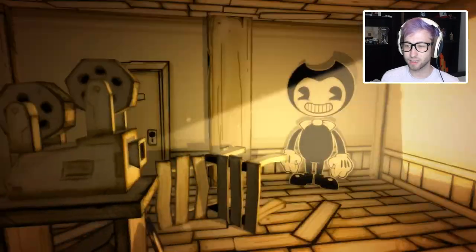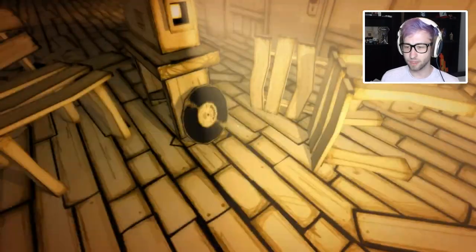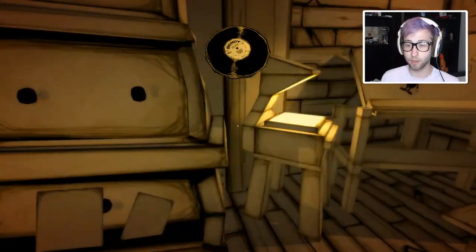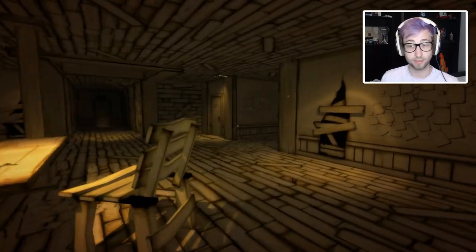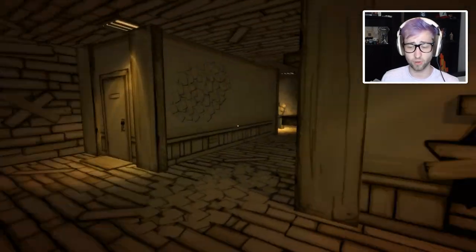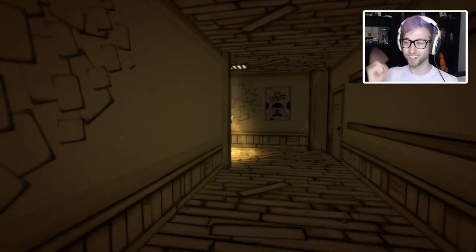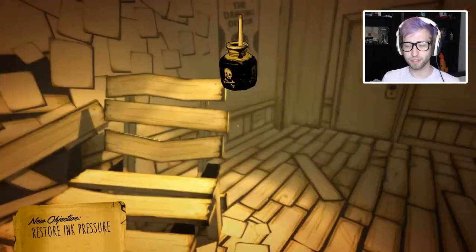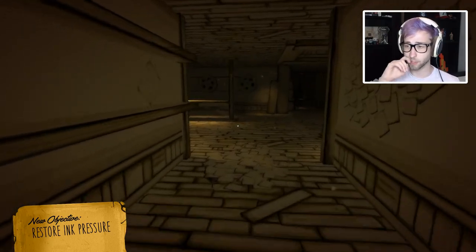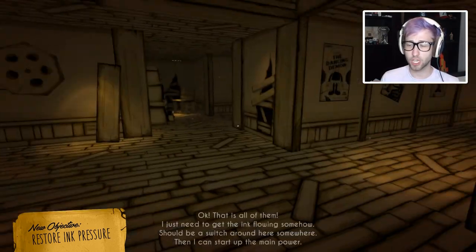Weird thing again. Oh, a record! Music! Perfect! So now we just need the ink bottle. That was on the first desk, which was right near the start if I recall. Here it is! It's round the corner. We've got it! We can do it! Bendy, get out of my face! I don't know if this game is - oh, it's only chapter one we're playing as well. Restore ink pressure! Can do, sir!